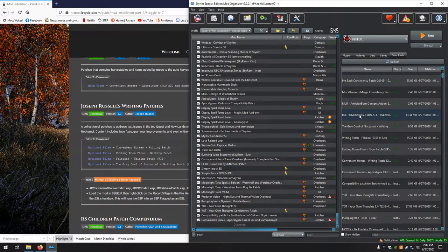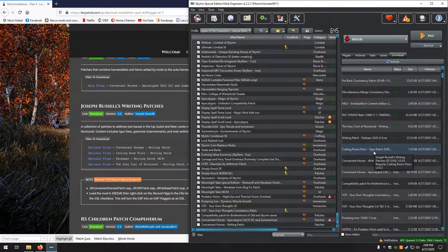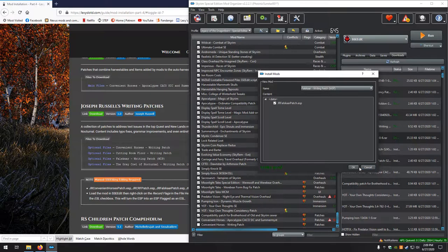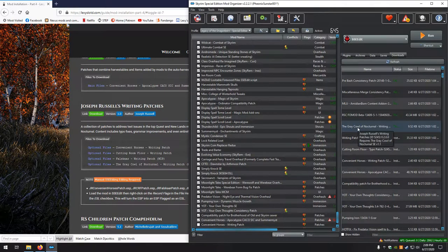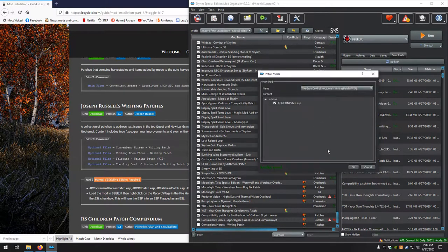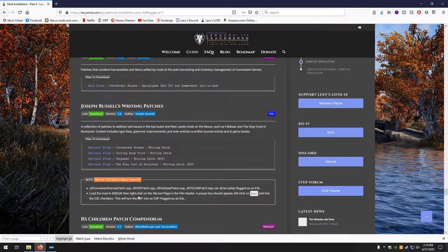The Joseph Russell's Riding Patches. First up, Convenient Horses — looks good. Cutting Room Floor Riding Patch — looks good. False Scar Riding Patch — looks good. And Grey Cowl of Nocturnal Riding Patch — looks good. All four of them can be safely flagged as ESLs.